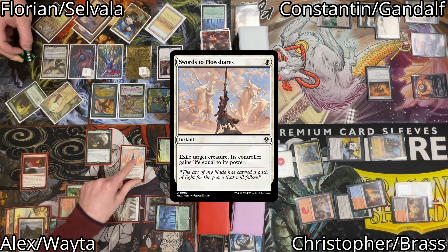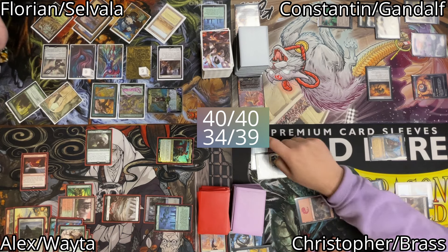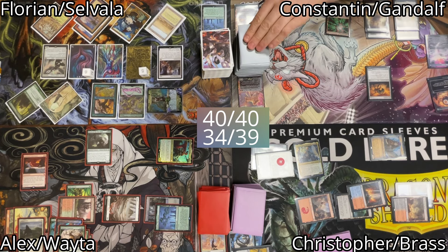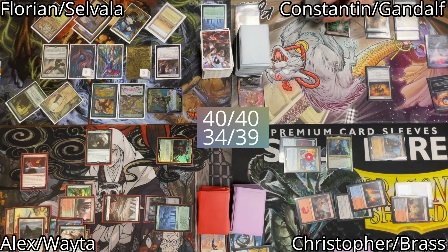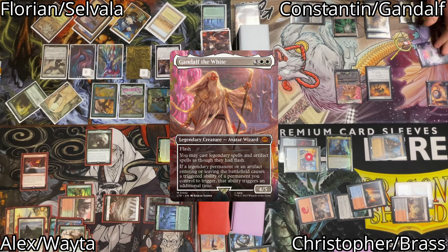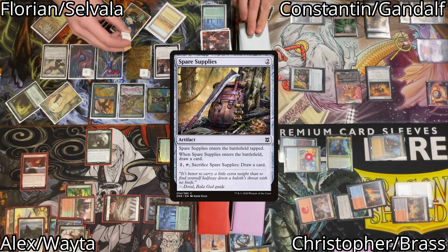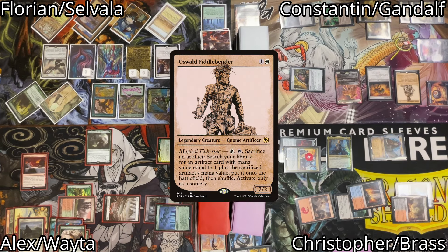Before he moves phases I cast Swords to Plowshares on Francisco Foul Marauder — it gets exiled and Christopher gains 2 life. Florian passes the turn and Constantin untaps. He draws for turn, doesn't pay for Smothering Tithe, plays a land for turn, and taps a total of 5 mana to cast his commander Gandalf the White. Then he taps 2 more mana to cast Spare Supplies — due to Gandalf he draws 2 cards and doesn't pay for Smothering Tithe twice. He taps even more mana to cast Oswald Fiddlebender, then passes the turn.